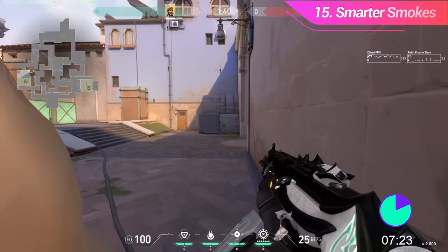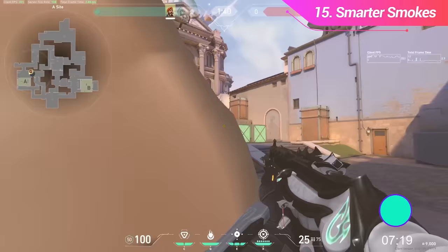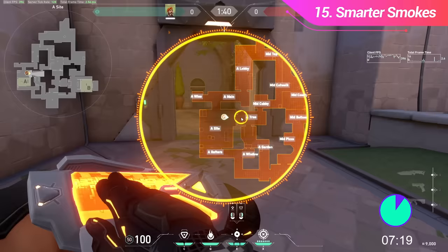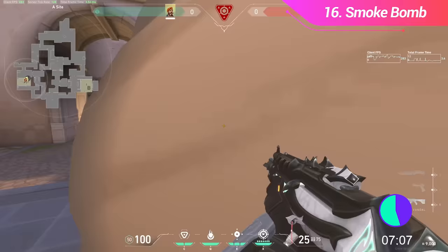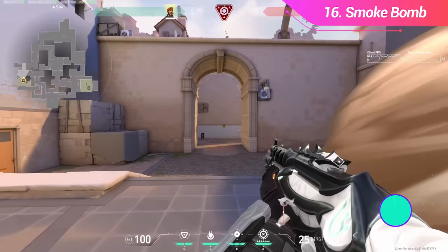A good smoke won't bleed out into the doorway towards where you're defending, because enemies can take advantage to isolate angles. Instead, place the smoke just a little bit deeper in the doorway so if they step out, they can't isolate angles as well. On a similar topic, in a retake scenario you should almost always smoke the bomb off rather than the entrance — if you smoke the bomb, your teammates can hold enemies out while you're protected from all angles.